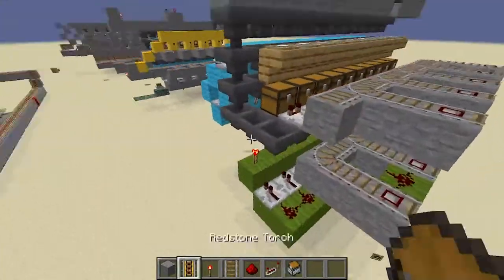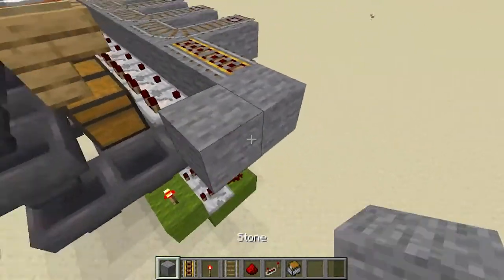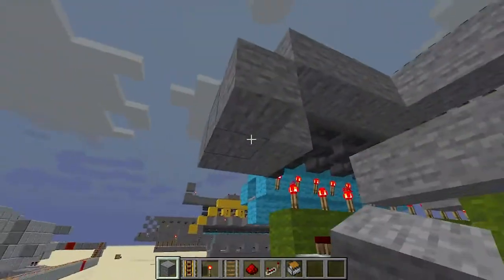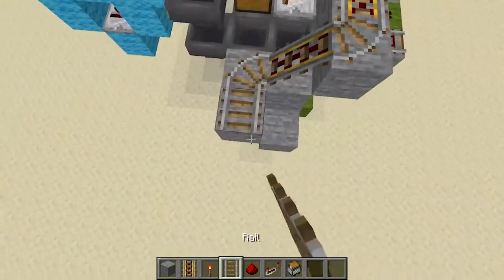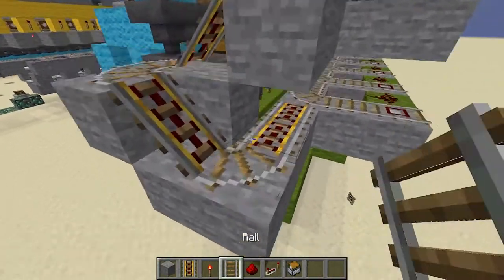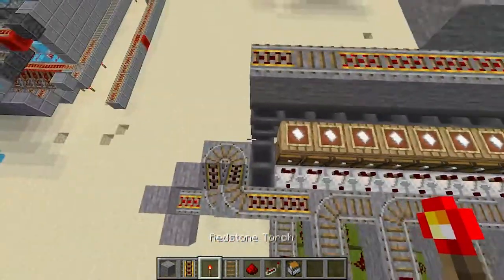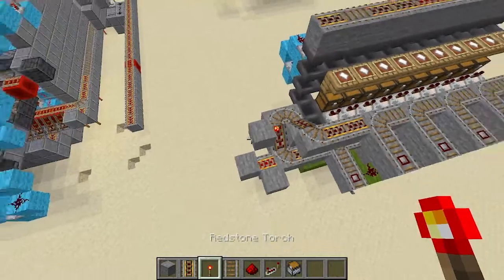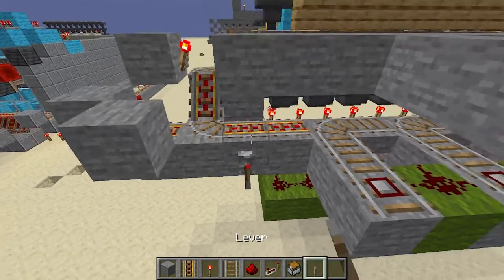Now we're gonna go out two blocks like this, then go down one, then another time like that. Place normal rail, powered rail, two normal rails, and a powered rail. Out of here, place some powered rails, a normal rail, and then a powered rail. Just surround this last powered rail we placed here and put a torch under it. The only way to power these two rails without interfering with these hoppers is to take a block and place it like that. Make sure this rail is powered too — you can use a lever or torch. I'm just using a lever because it's easier.